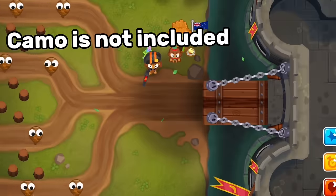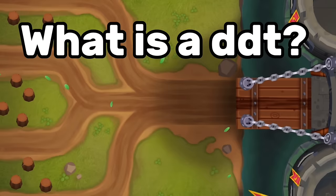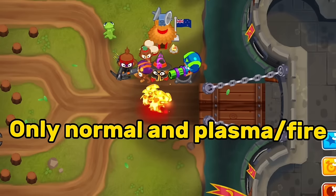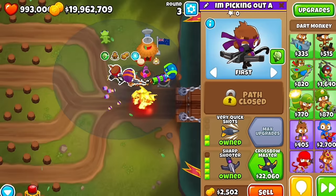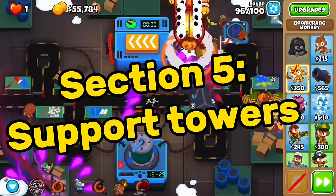One important note: Camo is not a damage type — it's a switch. A tower either has Camo detection or it doesn't. This leads to the DDT, which is Black, Lead, and Camo combined — and only Normal and Plasma-type towers can pop it. So how do we beat DDTs if only those two types can pop them? That's where support towers come in.